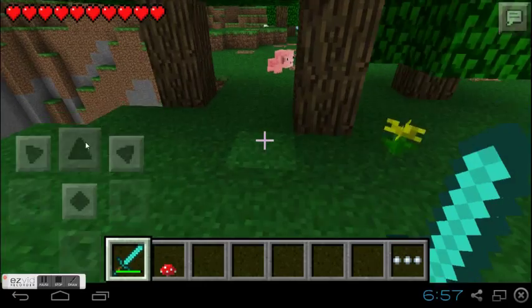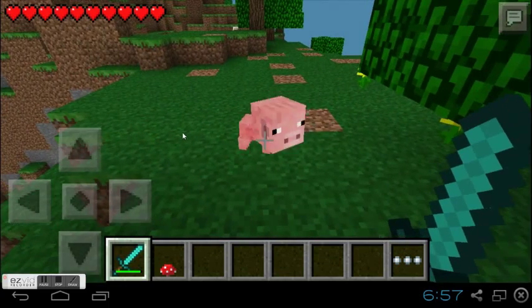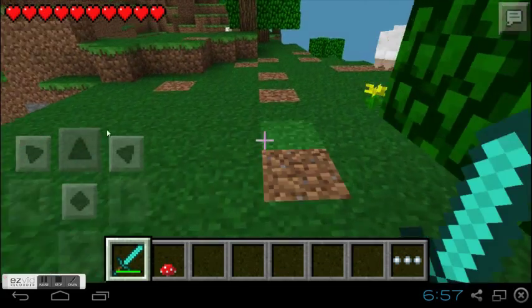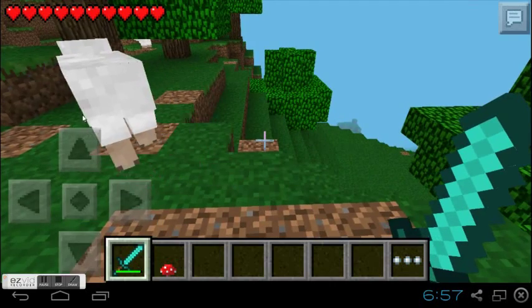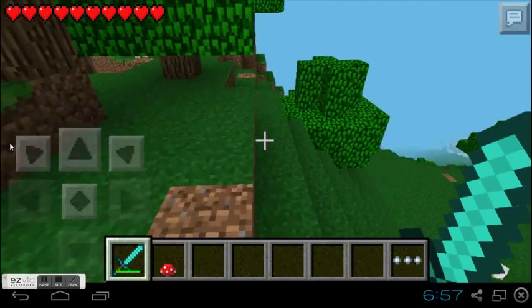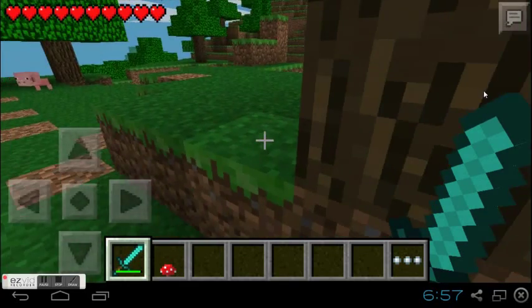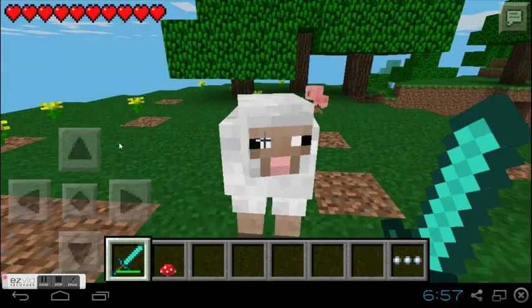Right here I just basically look around, and you guys will see that you actually have to hold down to hit the animal. I'll use an example on the sheep — right here it kind of gets all wacky so I just have to keep turning back. I'm going to get him in a good spot and I hit him twice and he's getting his health depleted.